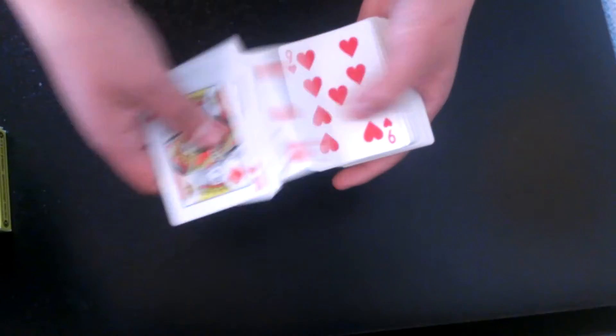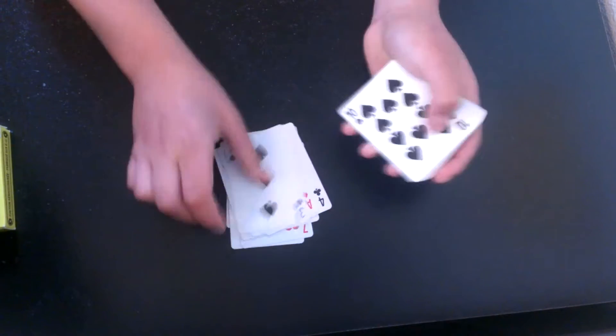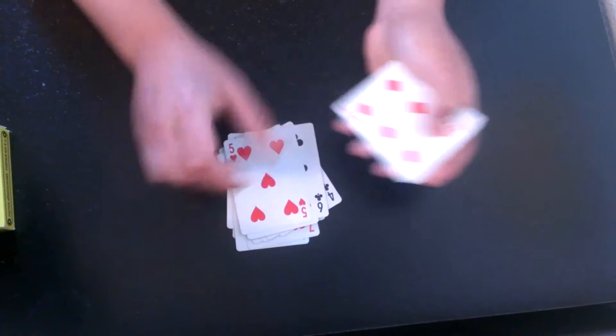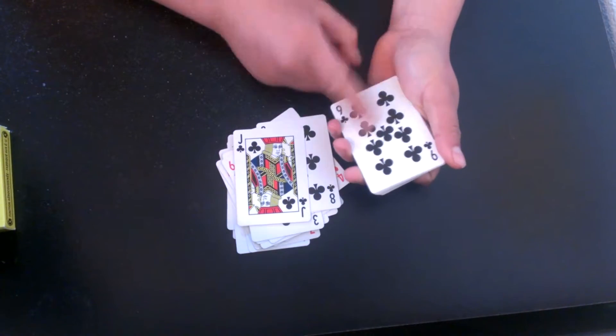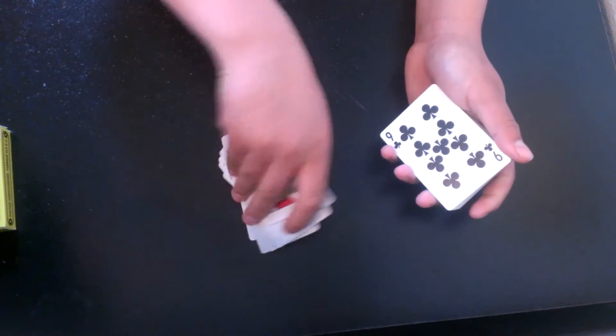Counting through the deck to find the 27th card — counting one through twenty-six — and you've got to remember the 27th card, which is the nine of clubs. So you've got to remember the nine of clubs. Now you're just going to put all the rest of the cards back, remembering the nine of clubs.